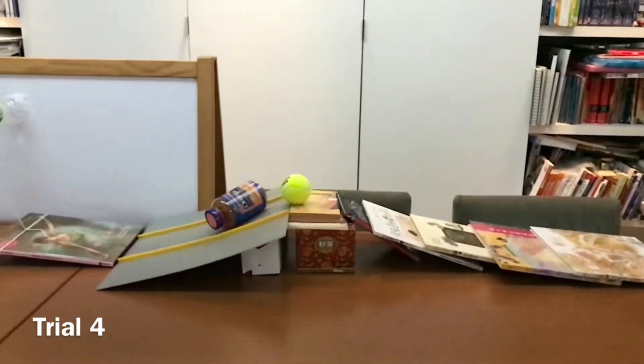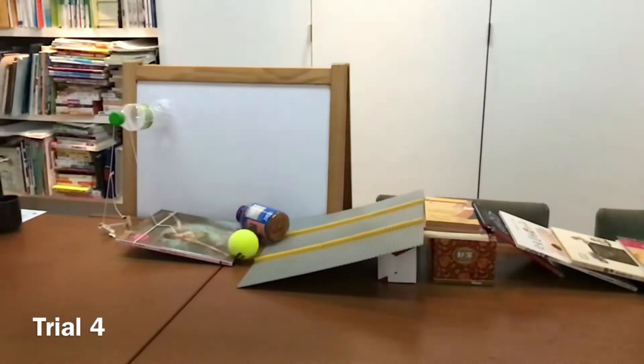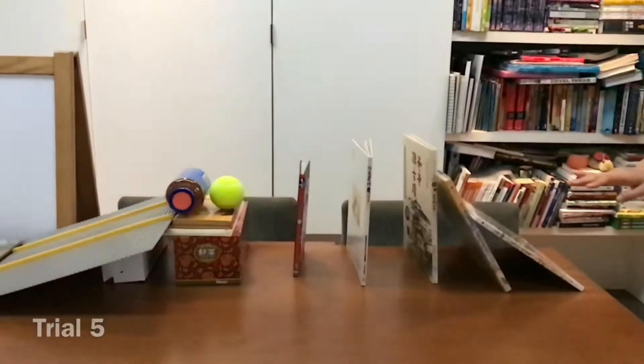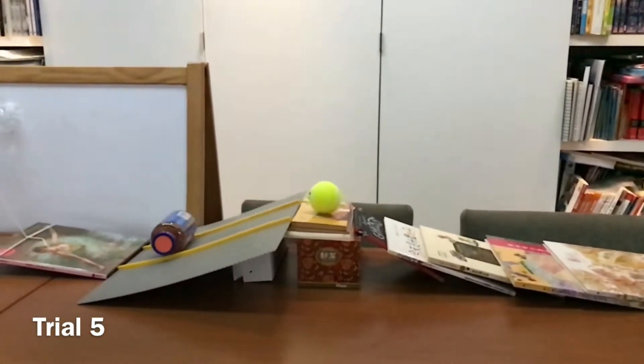But because the shapes on two sides weren't the same, it rolled towards the right side of the inclined plane. Although it was a success during trial 5, the problems of the imbalanced rolling object and it rolling up the track are still there.